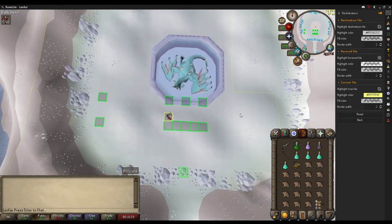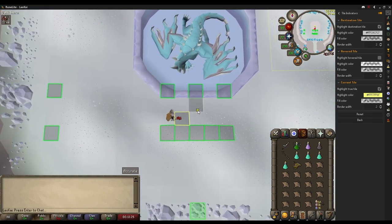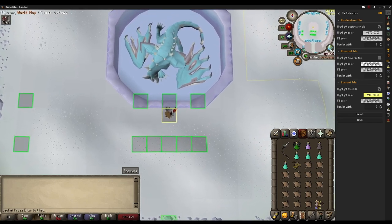We're going to go ahead and mark these tiles. You can choose to manually do this, or right-click on the world map and click Import. Down in the video description, I will have the actual coordinates for each of these, so you can just right-click, once you copy them to your clipboard, and click on Import, and they'll automatically be here.